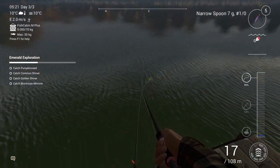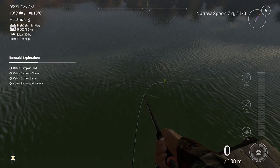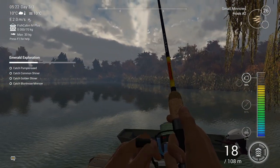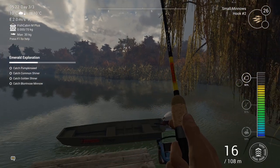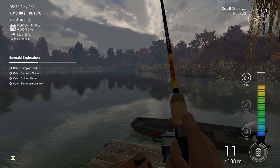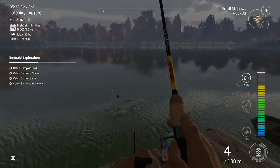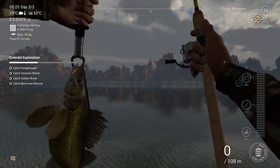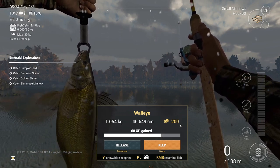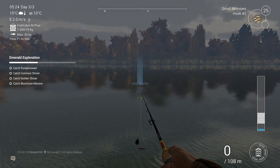I got one already — I need to quickly retrieve this. Top right of the screen you can see I have a narrow spoon, 7 gram. Let's pick this guy up. Yeah, that's a nice-sized walleye — hopefully 1 kg plus. Look at that — 1 kg walleye, 68 XP, 200 credits. As a new player, this is just insane. I'll throw this back.